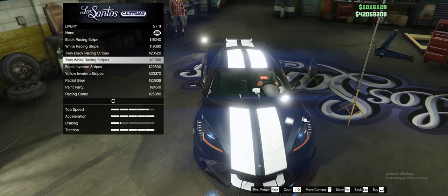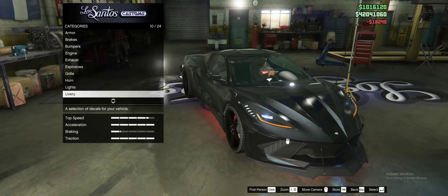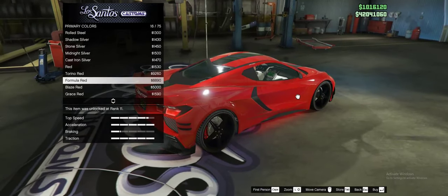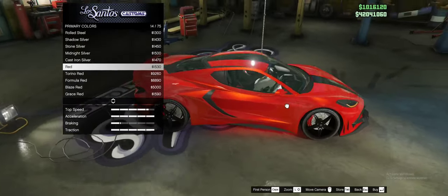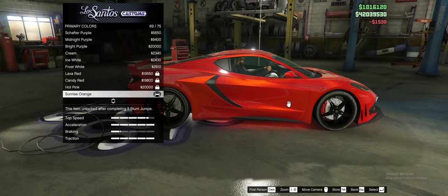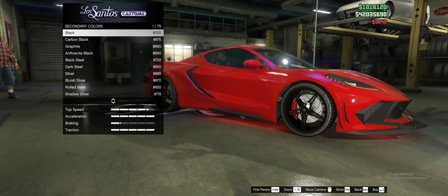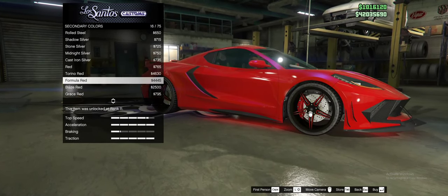For the livery I'll get a black stripe — just the black facing stripe. The others look a little too tacky for my taste. We're going to do a yellow on black respray as well. For primary color let's go metallic, going with Torino Red — it looks really good. Formula red also looks good but normal red looks great too. For pearlescent I'll give it blue — looks really good. Secondary color metallic, and since it's basically the wheels, I'll take blaze red for this.